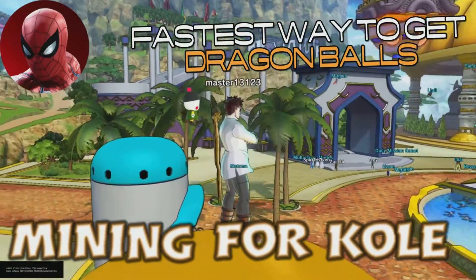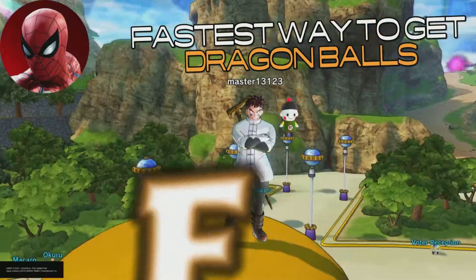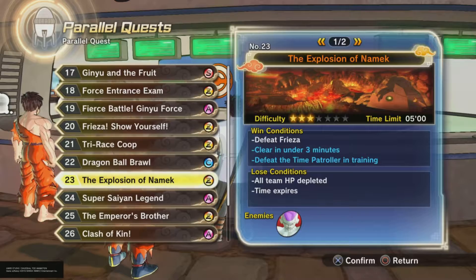Today I want to go over the fastest way to gather all 7 Dragon Balls in Xenoverse 2. What you want to do is grind parallel quest number 23, The Explosion of Namek.